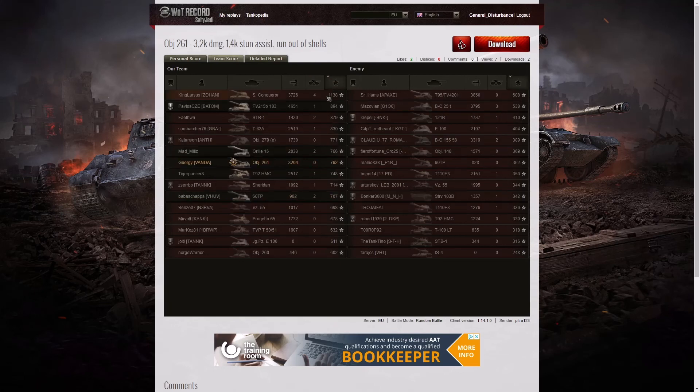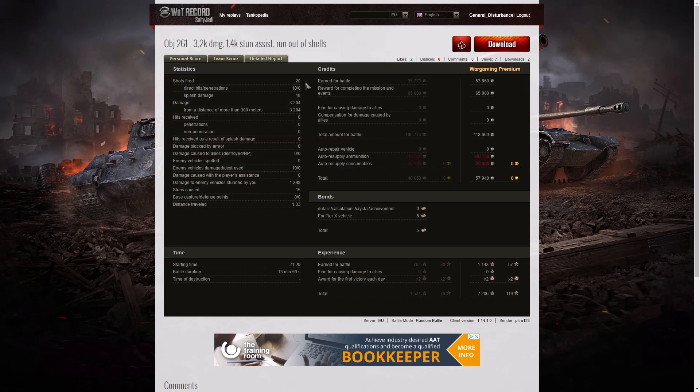When it came to base XP, it was the Super Conqueror who did best with 1,138. 894 to the Death Star, 879 to the STB1, and Petro picked up 762. He fired all 20 rounds of ammo, got 10 direct hits, no penetrations, but 18 splash hits as well — 3,204 hit points of damage, all done at more than 300 meters. He hit 10 of the enemy and got 1,398 hit points of stun assist off 15 stuns. On a premium account he earned 53,660 credits, got 65,000 for completing ammunition, totalling 118,660 credits. After resupply and consumables — remembering he fired some premium rounds — he still came away with 57,940 credits profit.